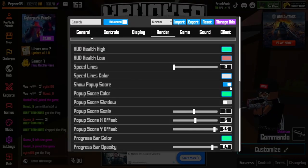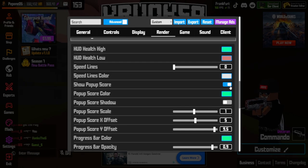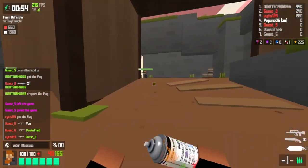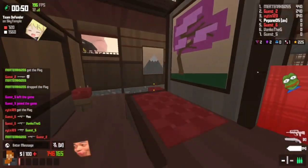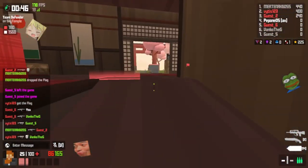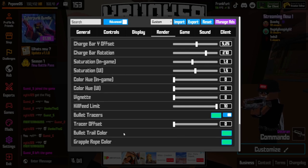Turn on pop-up score so you know how much score you got — I put it at the bottom of my screen. For the charge bar, make it small and place it just under your crosshair; by default it's huge. Turn on bullet tracers, which show where sniper shots came from — it's really really useful.